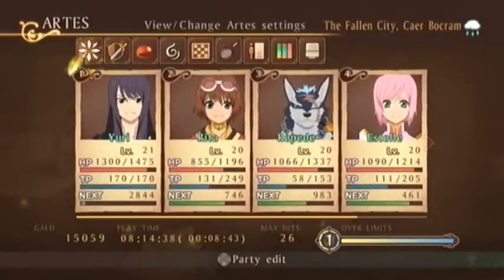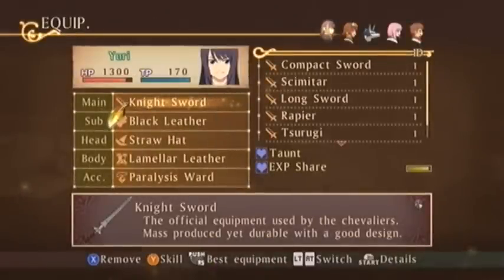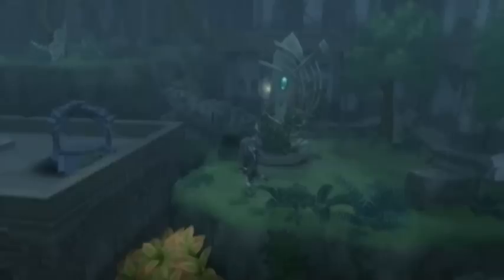Okay, now we have another treasure chest here — a Tsurugi! That is Yuri's weapon. We're just getting new weapons left and right, and he did not learn experience share yet, so we're not going to equip it. Now we want to jump down here. He can jump high! Yuri, if you can jump that high, why can't you just jump right up there? That would be nice.